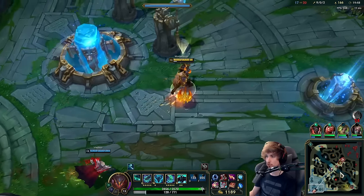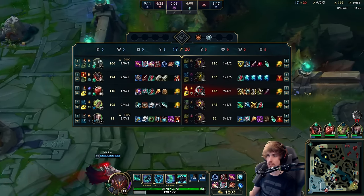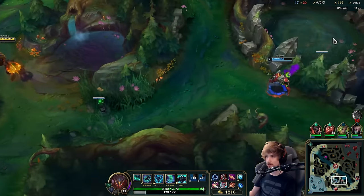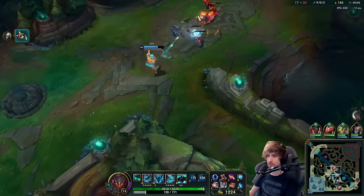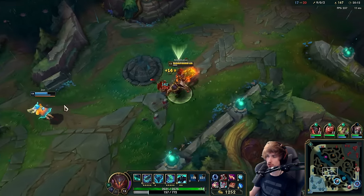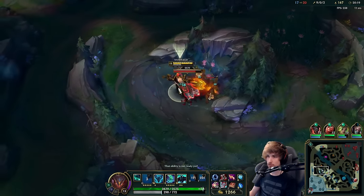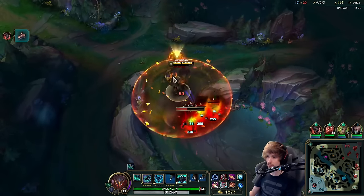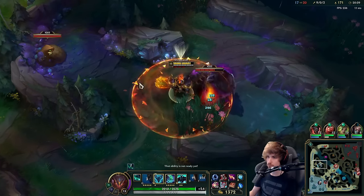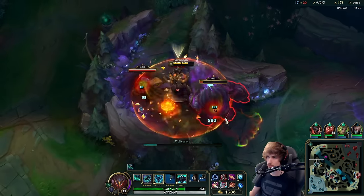Let's run back to bot lane - before we go I'll pick this up. We're like nine and zero right now - it is completely different. The Singed actually picked up their red buff so we don't have it. We're definitely not in range so I'm not too bothered chasing the Smolder - it's just not going to happen. We kind of need my teammates to start grouping a little bit so we can force a teamfight.